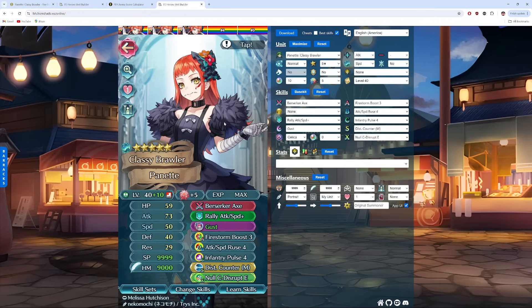Finally, this one is more tailored for Arena specifically, where we can run her as a full-on support. Firestorm Boost is giving HP up 5, and then combined with Infantry Pulse 4, we're getting double Pulse for allies with less HP than Panette at the start of turn with Berserker Axe. We also have Attack and Speed Ruse 4 to rally an ally, buff them, and then debuff the enemies. Distant Counter Melee because you have to run that for Arena to get the maximum score, and then Null C Disrupt E as well. Probably her best build is the Miracle build, but Miracle doesn't score high enough for Arena, so if you're running her just for score you wouldn't be able to run that.